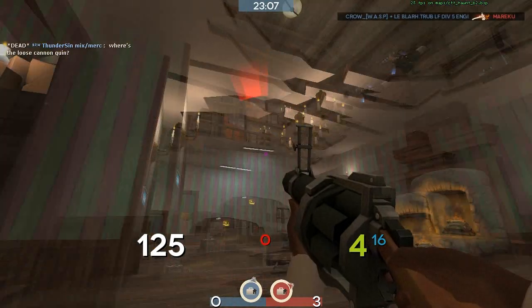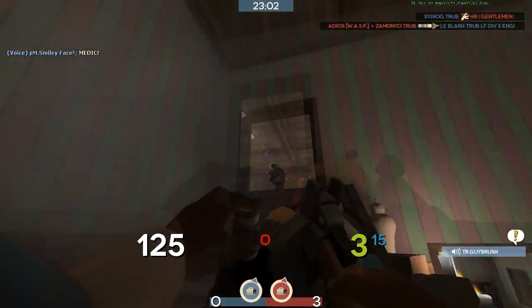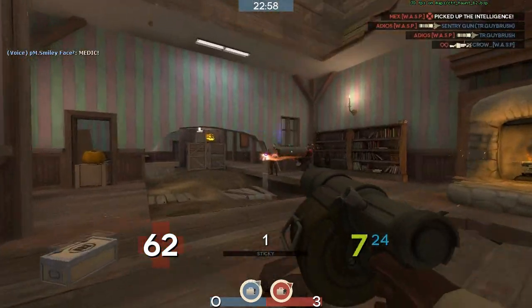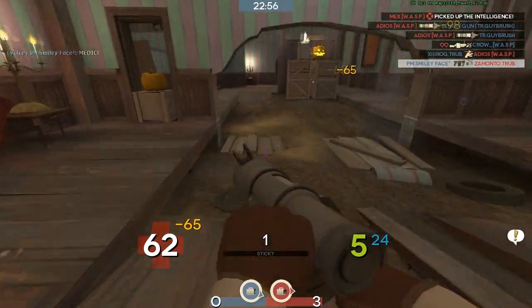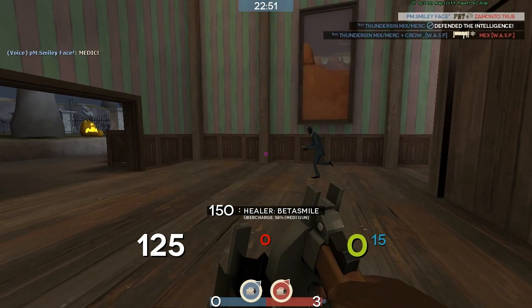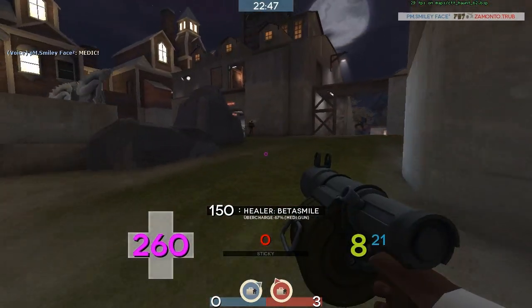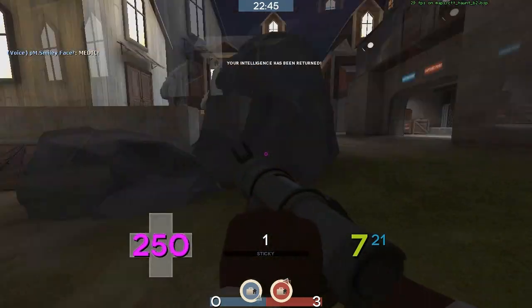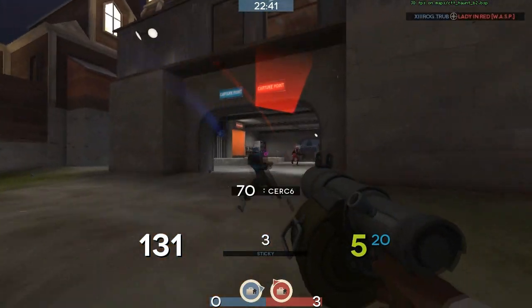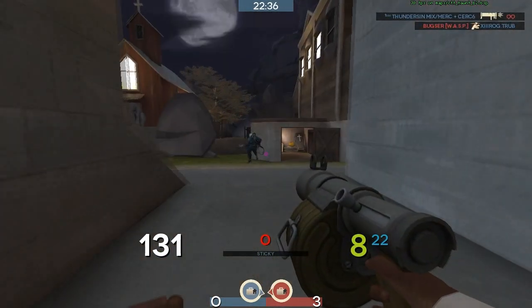Now Highlander is 9v9 playing, so there are nine people on each team and there is one of each class — I'm not going to list through them all, you should know all the classes already. 6v6 however is slightly different; there are only six people on each team and the main standard lineup is usually two scouts, two soldiers, one demoman and one medic. Sometimes the scouts will off-class to either sniper, pyro or heavy, but that's really team-based and I'm not going to go into that much.